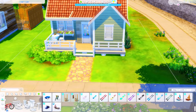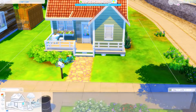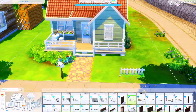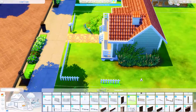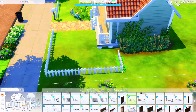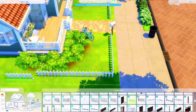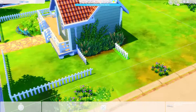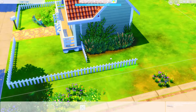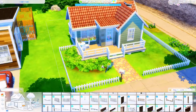The bathroom was just a shower and a toilet — I didn't add a sink because I couldn't fit it, and I really wanted to keep the window. Your sims can just use the kitchen sink instead. Honestly, in my gameplay my sims always use the kitchen sink anyway, even when there's one in the bathroom — which doesn't make sense, but that's how it is.